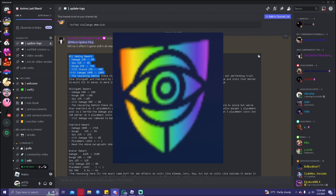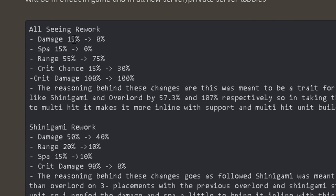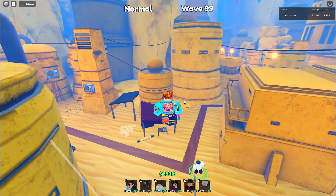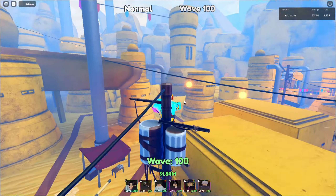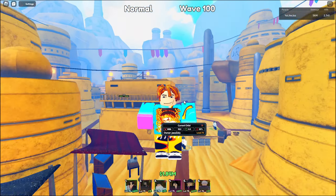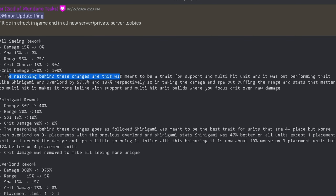Let's go to All Seeing. One of the main reasons All Seeing was adjusted: damage is absolutely none now, SPA is absolutely none - zero zero. Range got a 15% boost, not 10%. Critical damage got a 15% boost, and critical chance stays the same. The guy who interviewed the dev mentioned that All Seeing was meant to be for support units now - literally for support units to have bigger range so they can support more.